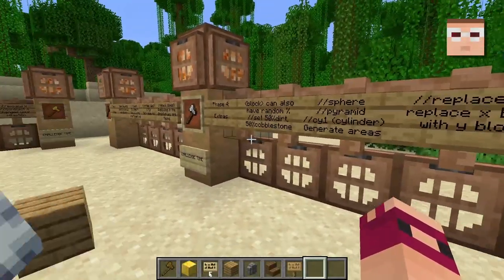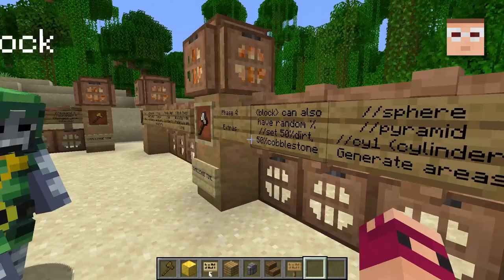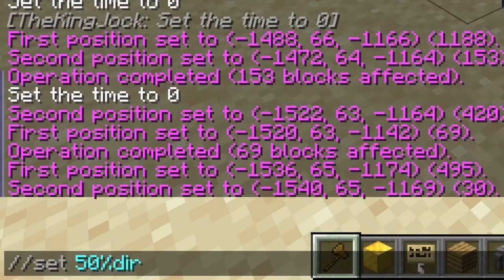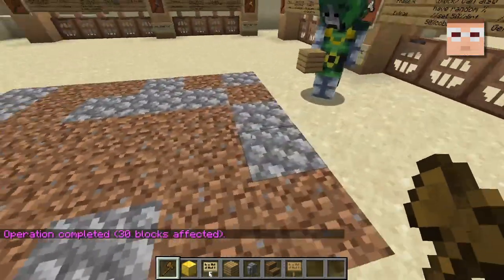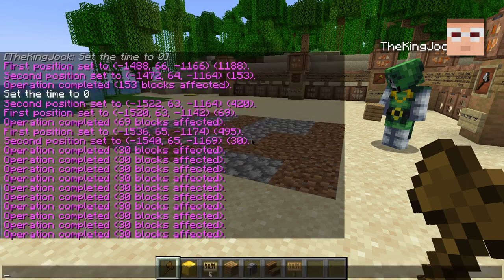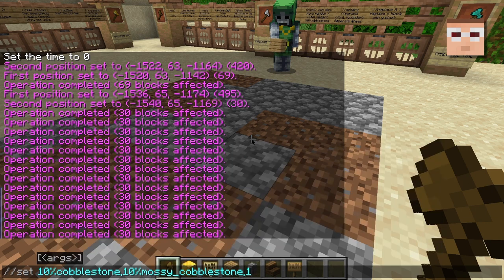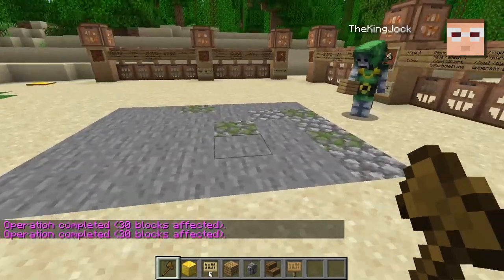Yeah, that's pretty much it for WorldEdit. This last phase is just a couple little extras that I think just make it even more powerful. And this note right here is actually my single favorite part of WorldEdit: every time you use a block, you can also set random percentage values. So watch this — I select here, and then I do slash set 50% dirt comma 50% cobblestone. Oh, I've seen this. Bam. And you see it automatically for the whole section randomly assigns blocks. You can hit T up arrow to reselect again and kind of cycle it until you like it.